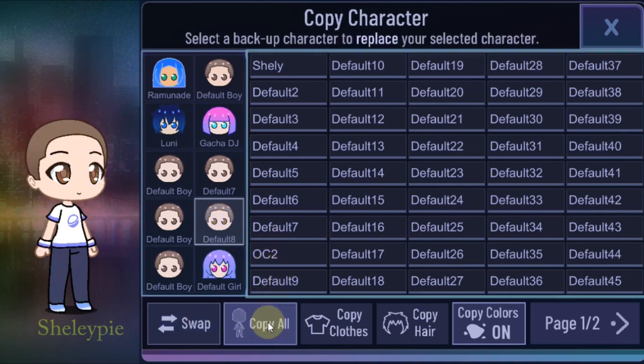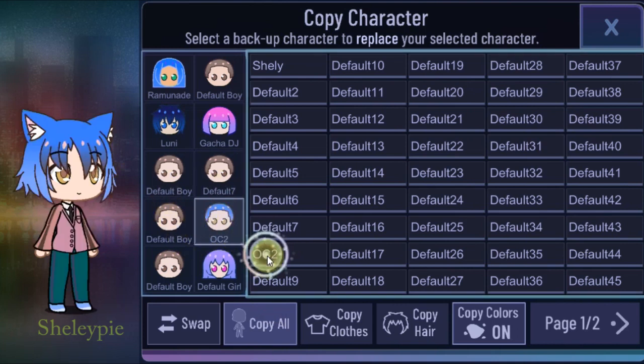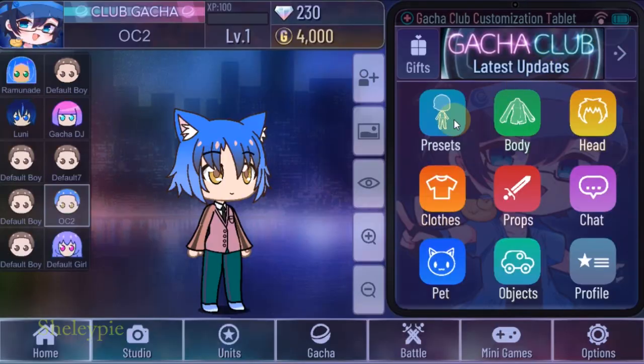Once you swap there, you select 'Copy All.' Then, with one of the characters highlighted that you want to restore, you select it. Now it restores to that character. I go back and I've got my character here.